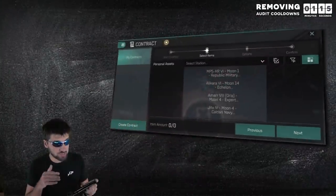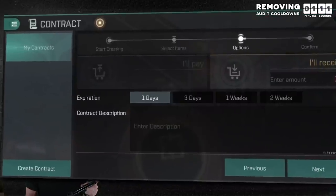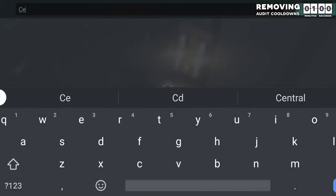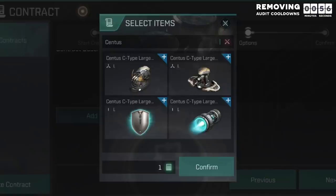One of the most annoying things about Eve Echoes is the cooldown audits when transferring items, but a lot of people don't realize that these can be completely avoided. So in the future, when you see that there is an audit on a contract, hit the X and then scroll down to add item, then search for a valuable stackable item that the person you are trading with has in their item hanger.